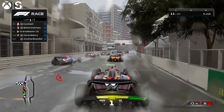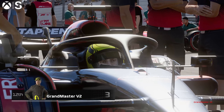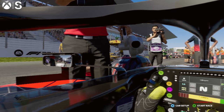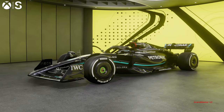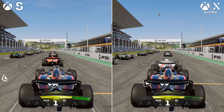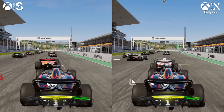A quick note on Series S: impressively, we get all the same ray tracing features here as on PS5 and Series X — even the new global illumination kicks in. And yes, it's also got all the same compromises in that the ray tracing only works in the menus, pre-race scenes and replays. The other drawback — comparing Series S directly to Series X — is that the resolution takes a noticeable hit down to 1080p.